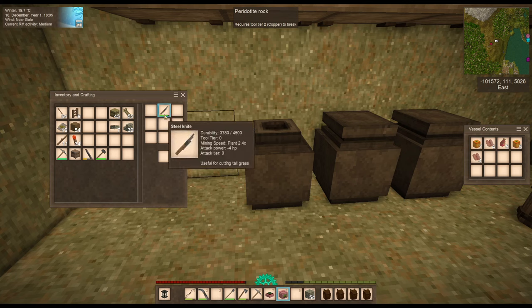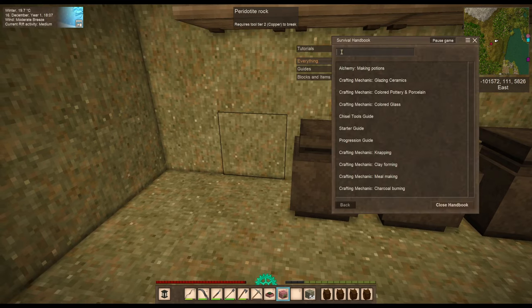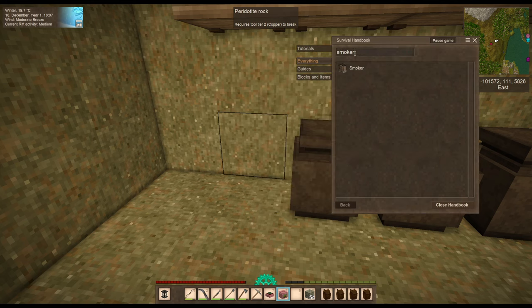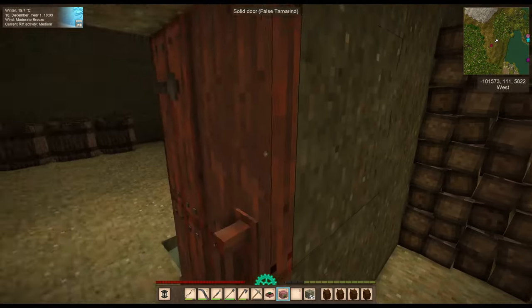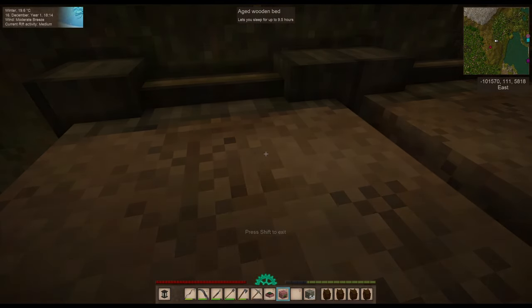I'd really like to make a smoker — with a smoker you can maybe make fish last a little longer. This is part of the Primitive Survival mod. You add four firewood and up to four raw 'trust meats' then light with a torch. We're not going to do that yet because I don't have twine.